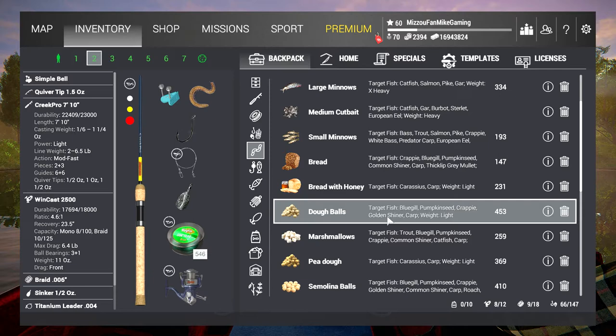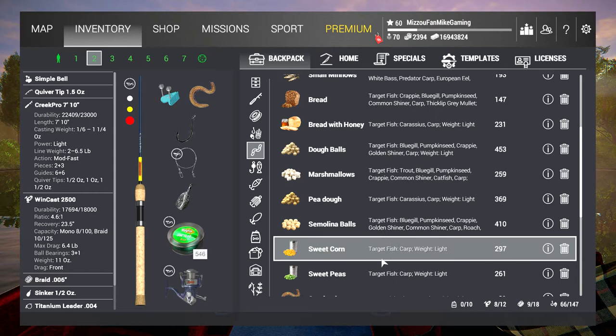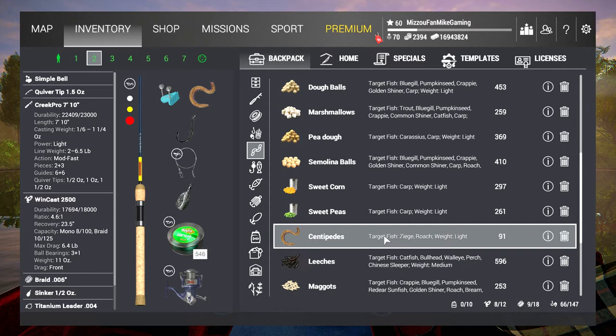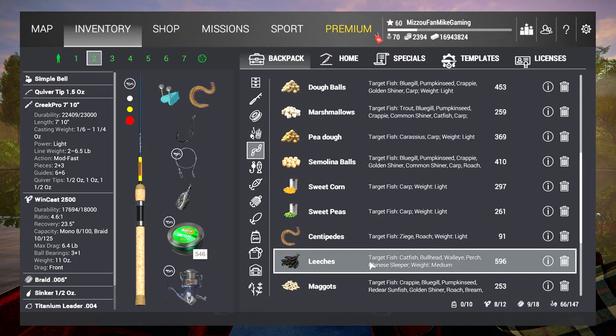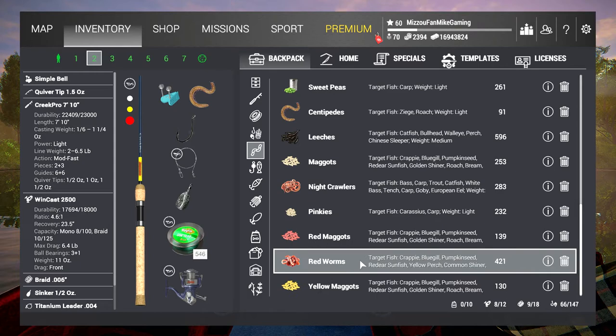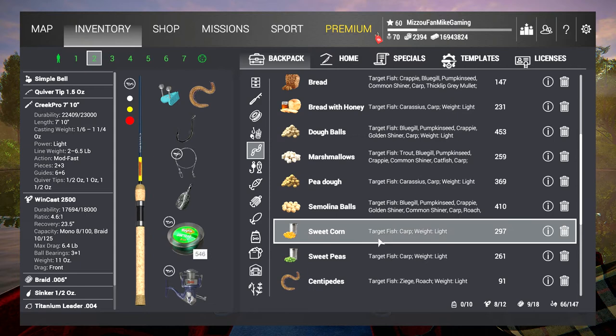Maybe not the bread and honey, but dough balls, bread, marshmallows, semolina balls, sweet corn, and sweet peas are available. I chose sweet corn and peas because I think they perform a little better. Centipedes are a bait offered a little later on — it came out right after the European lakes were launched. We're also going to bring leeches, which you can use at Emerald to catch walleye — they bite a lot of leeches. I'll also bring maggots, nightcrawlers, red maggots, pinkies, red worms, and yellow maggots. These lower-level baits — you can use these and catch a lot. You can catch a lot of these just on bread, and you get a lot more for the money.